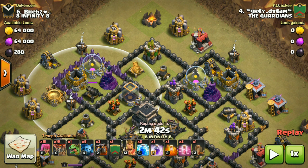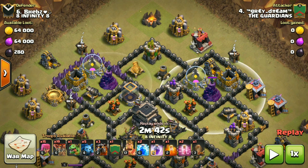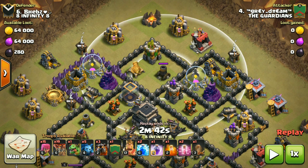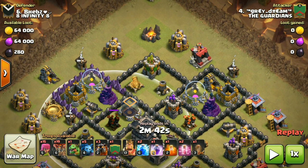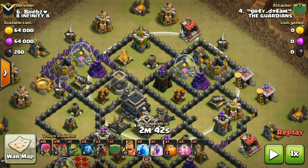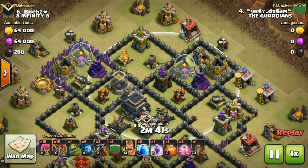The side archer tower, cannon and mortar cover the middle portion of this base. I surgically deploy the loons over here — loan loan loan — and that's pretty much it. No other plan is needed here. The air meta is now awesome and we don't have to do so much planning for this raid. Let's hop into the attack.